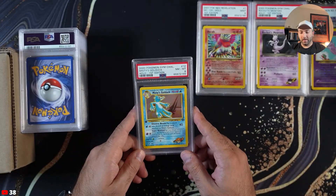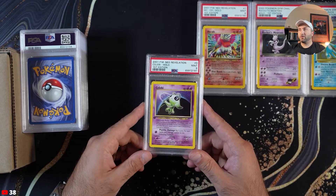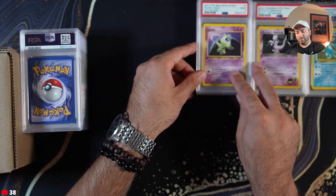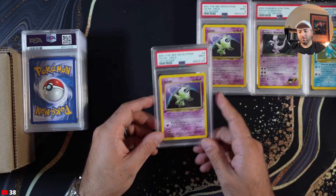Golduck PSA 8. Celebi PSA 9 — there's a holo bleed version of this and it's gorgeous, but it's stupidly expensive. Another Celebi PSA 9.